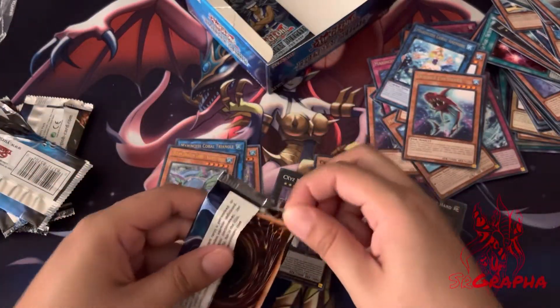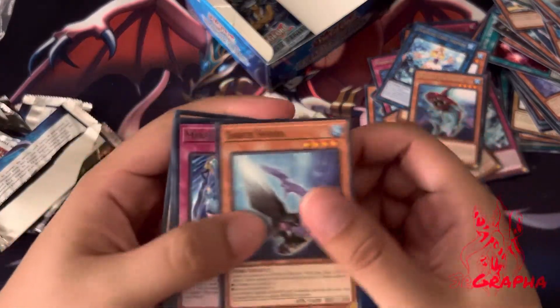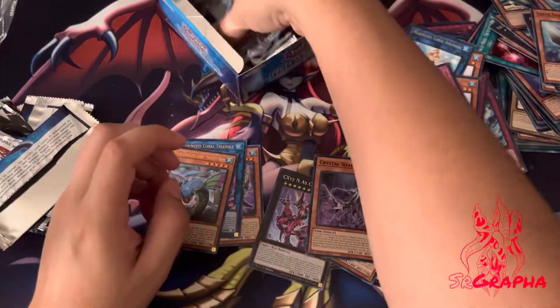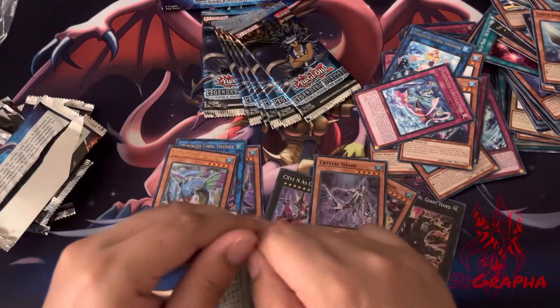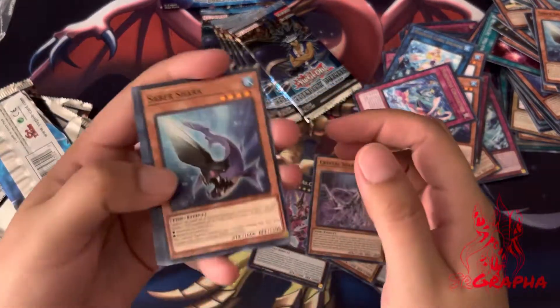Next super — Crystal Shark. Nice, a lot of shark stuff. I doubt the set's going to impact the meta at all unless someone figures out how to break Sharks and Marincess. It's cool that Forbidden Droplet got reprinted — it's still like a $46 card, which is insane.